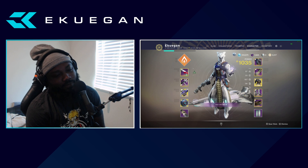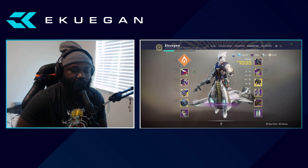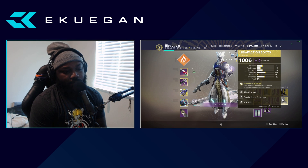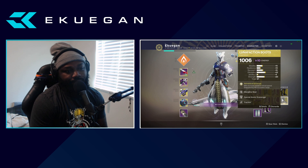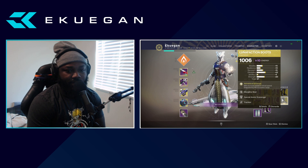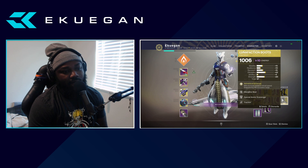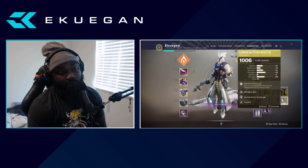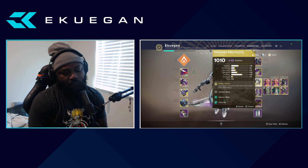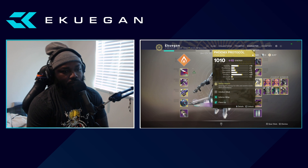On my warlock, if I am in an endgame activity I normally like to use Phoenix Protocol. Why? Because Luna was changed — yes it does increase your weapon reload speed and your empowering rift increases range, but you don't really need it that much anymore. We have reload perks that kind of do the same thing. I feel like you're not going to be standing in a certain place for too long. Phoenix Protocol has a synergy that happens with the whole entire team, especially if you have your well or your super.